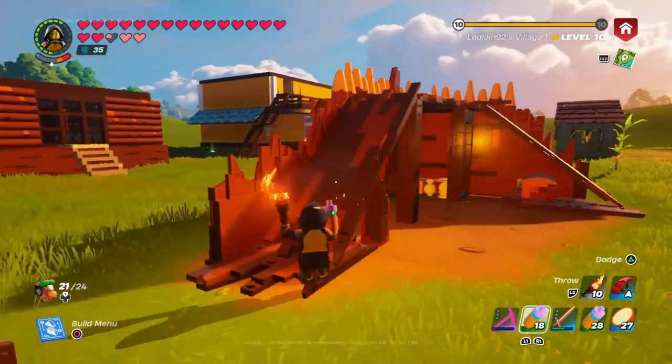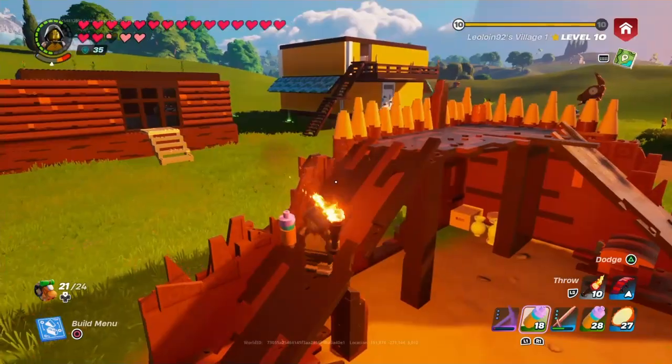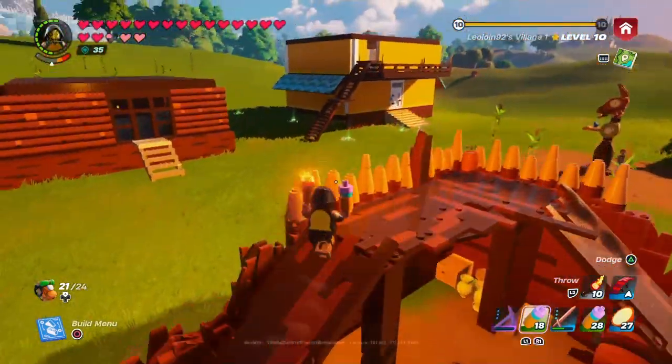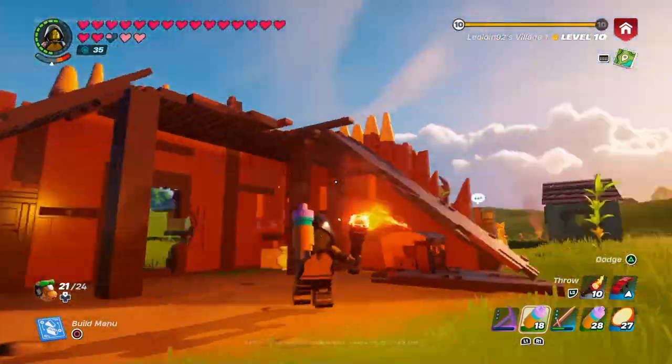Then you can see more of the corn in the background. I wish I could figure out how to replicate this feature right here because I kind of like how it acts like a little stair, but I wouldn't know how to do it.